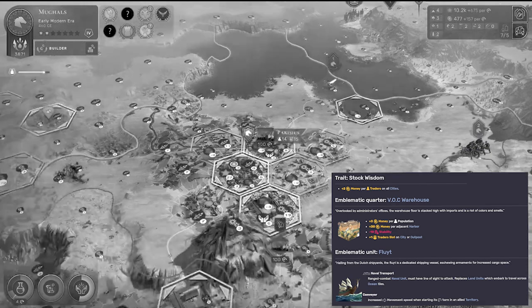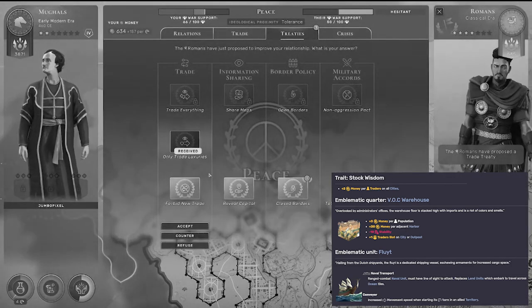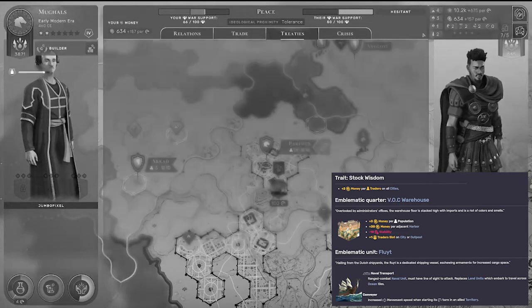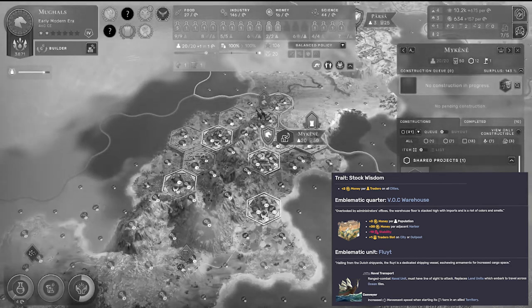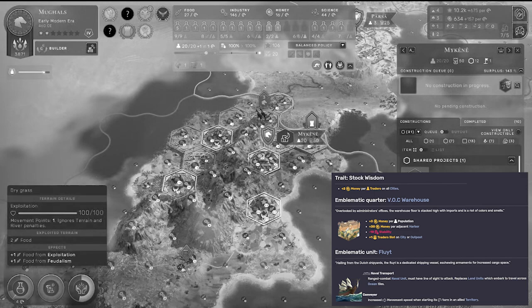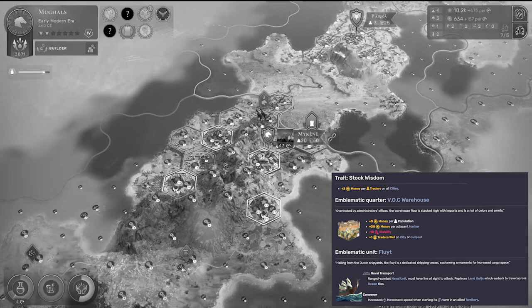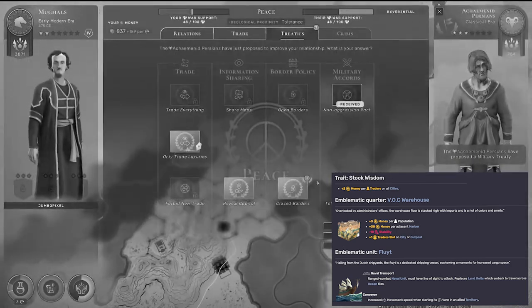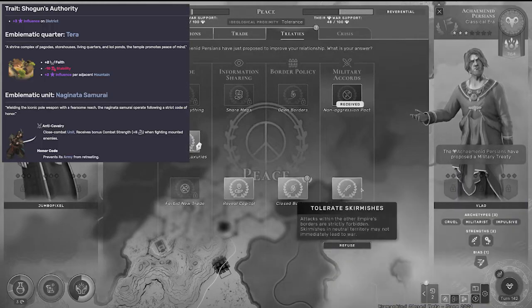It combos really well with the emblematic quarter, the VOC Warehouse. This thing has an insane adjacency bonus — not in terms of percentage stacking, but just raw output: plus 30 money per adjacent harbour, an additional trader slot, the standard minus 10 stability, and also plus three money per population, so there's a little bit of scaling going on. Unfortunately, the emblematic unit is a naval transport unit, so you can load up land units and embark them across ocean tiles. It also has a small ranged combat ability one tile away, and it increases land movement speed inside of allied territory.